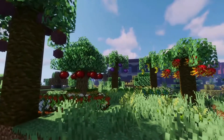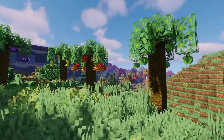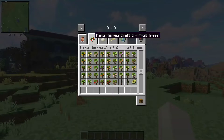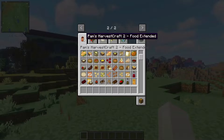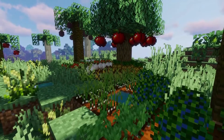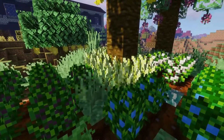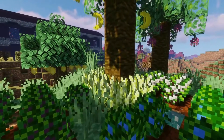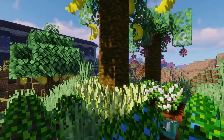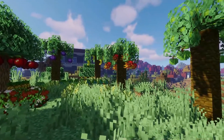For the next mod, we're going to add Pam's Harvestcraft. Pam's Harvestcraft comes as four separate mods: Pam's Trees, Pam's Crops, Pam's Food Core, and Pam's Food Extended. Combining all four of these mods together in-game gives you the ultimate farming experience. We all know how limited the vanilla farming experience can be, and farming is a part of survival. So with this mod, you now have a huge variety of crops to choose from and newly added recipes to create different kinds of fun meals.